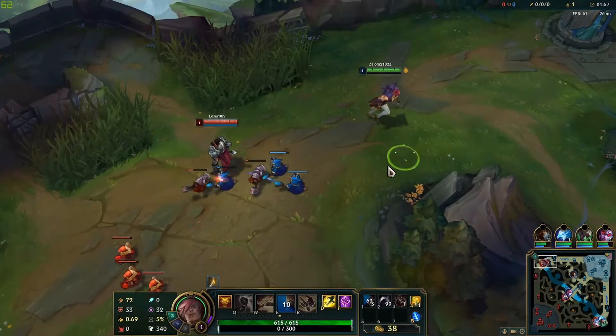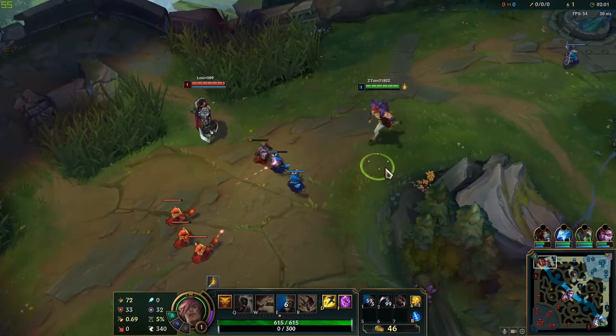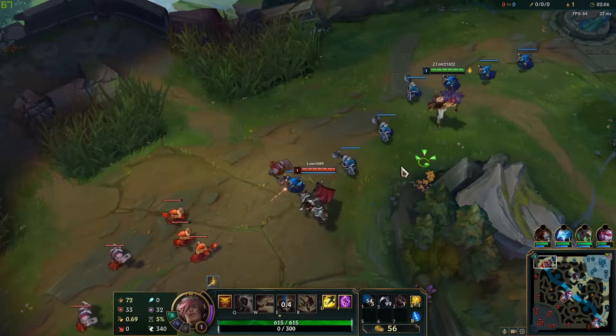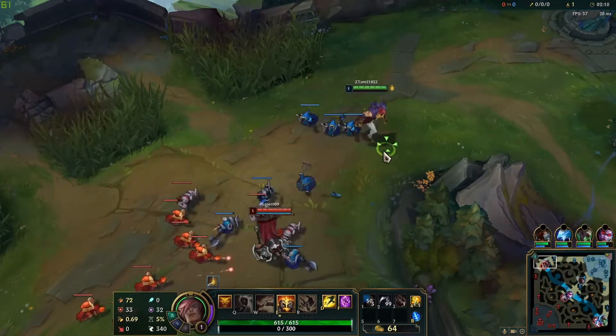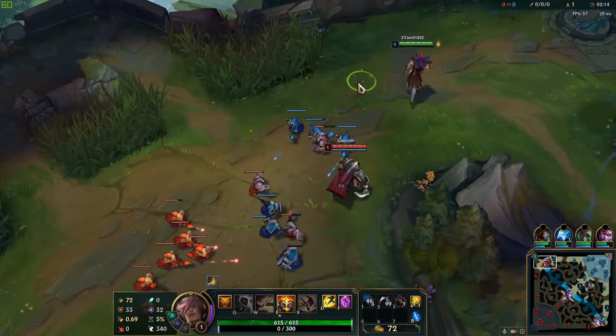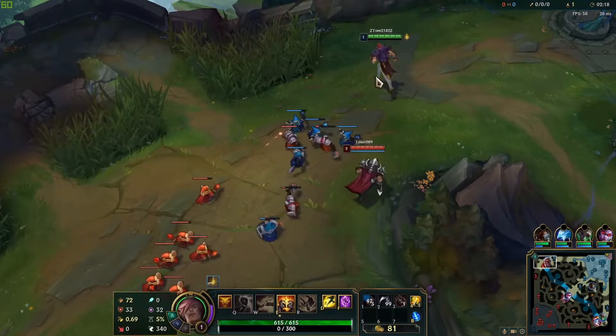I don't know what he has, so I'll walk up cautiously. If he pulls me, I'm dead. It's really cautious play — he knows how to lane. He hits level 2 first, so I need to be careful.